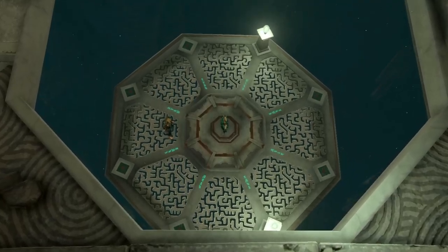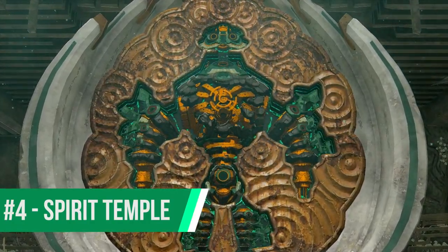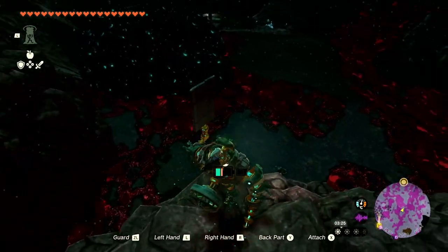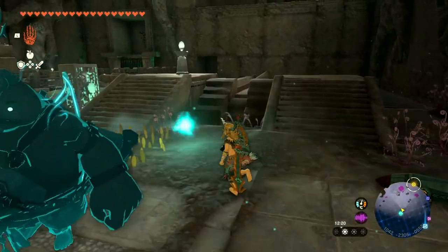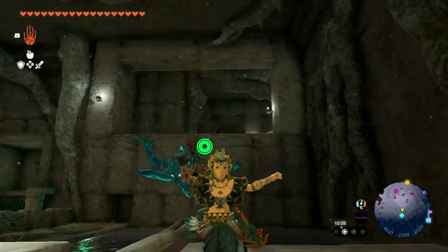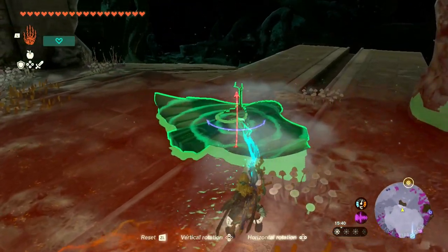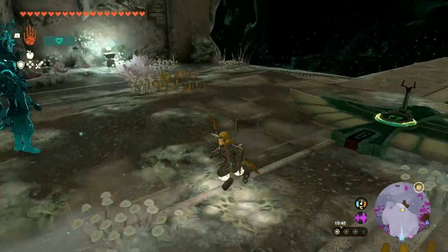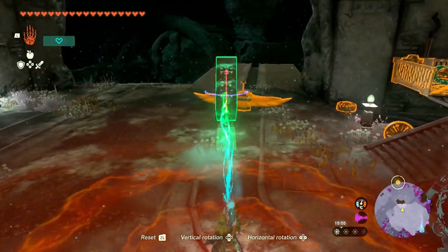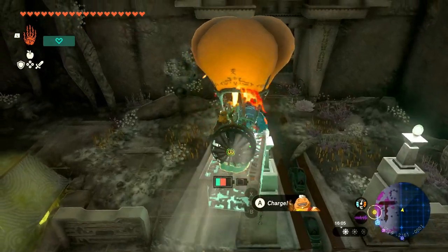Deep in the depths lies the Construct Factory, which I am considering the dungeon part of the Spirit Temple, as once you create the Minoru Construct you trounce through the depths to face the boss at the temple grounds. And what a leap in quality this was! If you haven't been upgrading or looking into your Zonai equipment, you're going to be in danger as you try to collect the four robot parts needed to create Minoru's Construct, because each of the four depots tests you on your ability to problem solve with the Zonai items. And I understand why some people would rank it as their number one if they are that enamoured by the Zonai content.